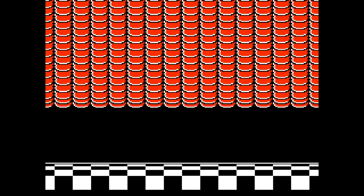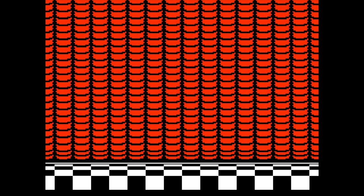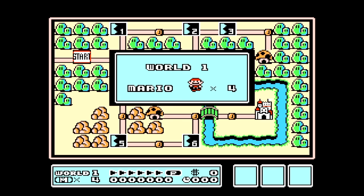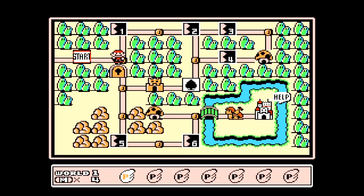Once we beat the game and the words "The End" appear on the screen, we need to hit the start button. If you've never started another game after you beat Super Mario Bros. 3 you're missing out on a big treat — open up your item inventory and you have four rows of P-Wings. Quite an awesome reward for beating a fantastic game.